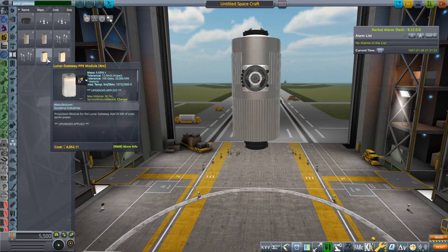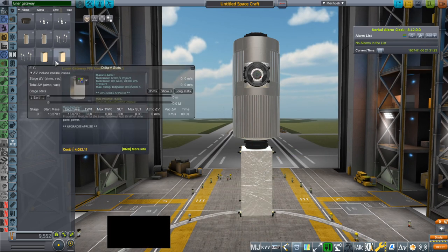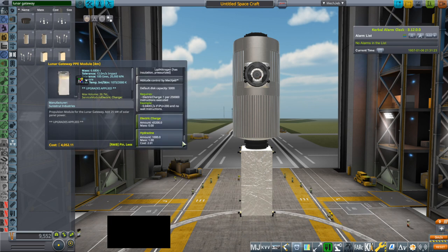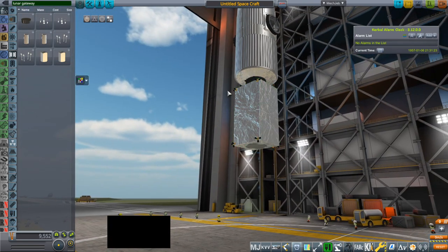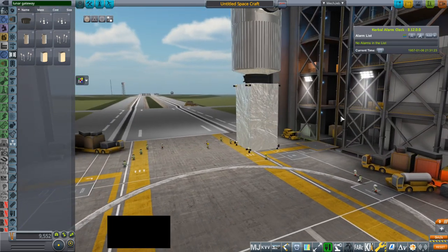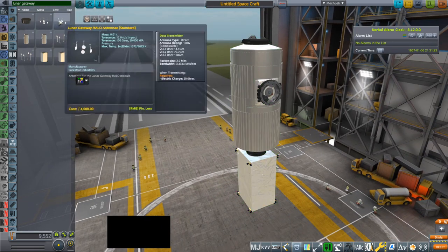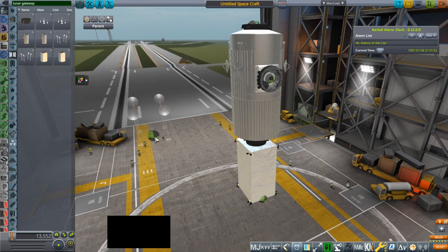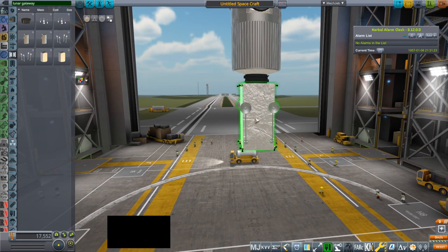You just have to type 'Lunar Gateway' to get these parts. We'll get the standard PPE. The larger-size PPE does have more volume, but I haven't pre-loaded more fuel — it still has the same propellant load. There's a hidden attachment node inside the body for the antennae, so we want the standard-sized Halo antennae — they go like that. Then the standard-sized PPE antennae — there's a hidden node in there and it'll go like that. Then they'll be fine.